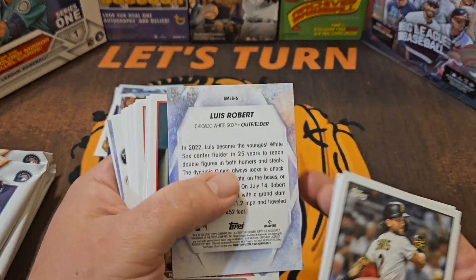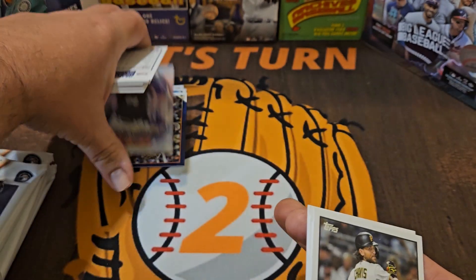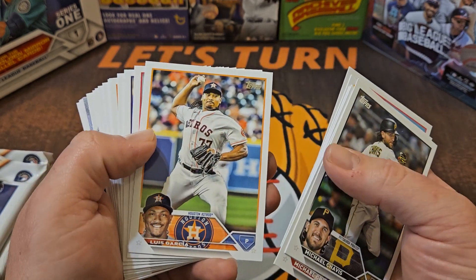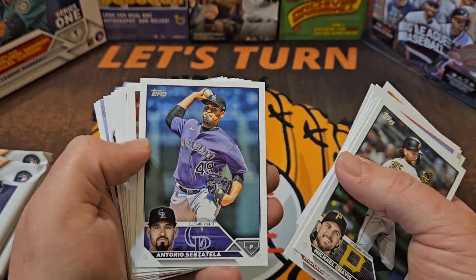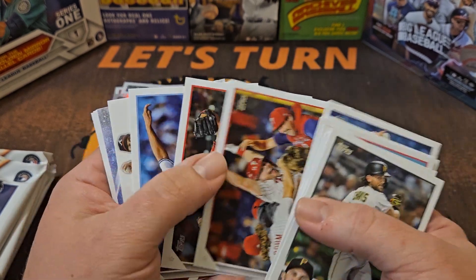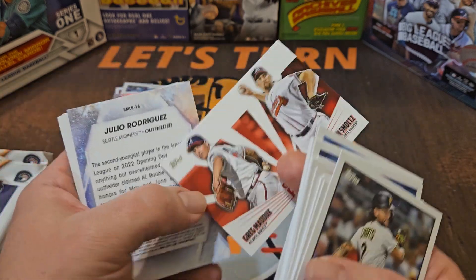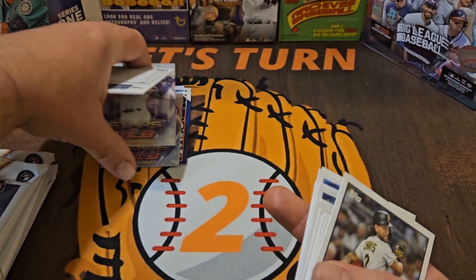Here's our Stars of MLB — the Luis Robert — we'll put that to the side as it's an insert. Let's try to find a nice Adley Rutschman rookie; that would be a big one. The One-Two Punch inserts don't do a whole lot for me, but Julio Rodriguez — I'll take that all day.